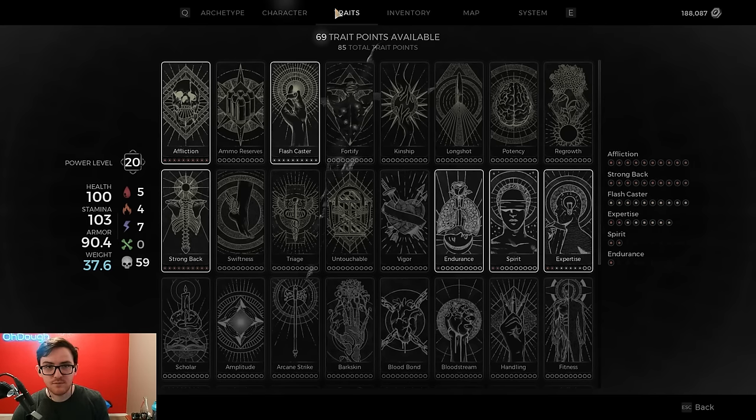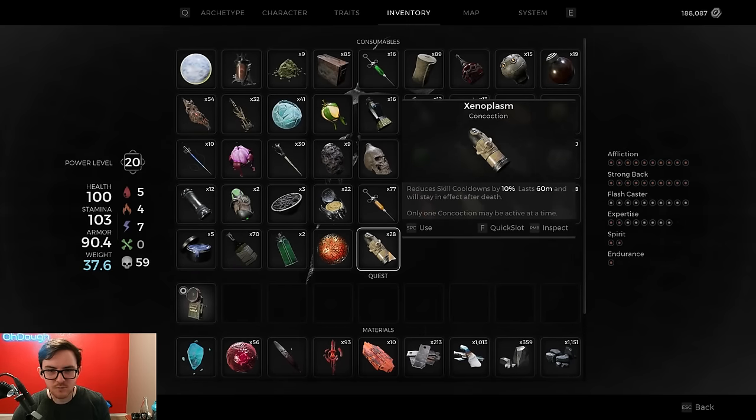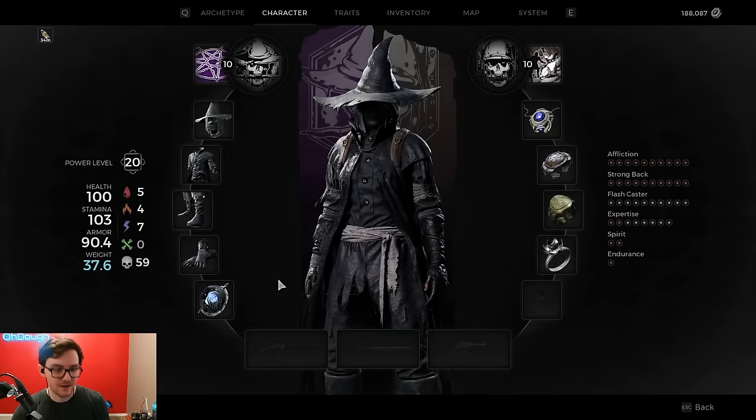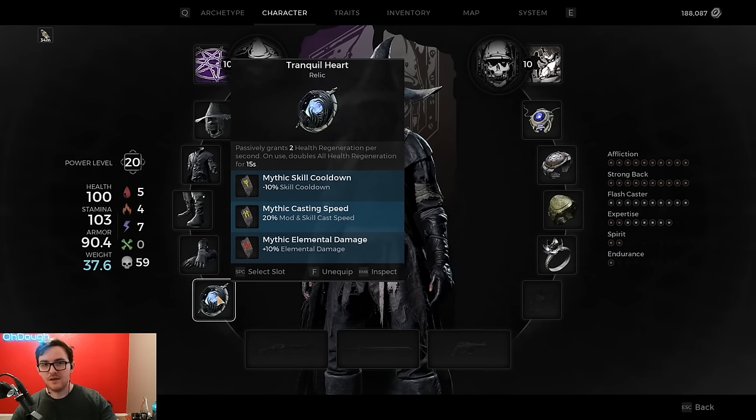In conjunction with that, the next item is Xenoplasm for an extra 10% skill cooldown reduction in the form of a potion. You can make it last 120 minutes if you use Alchemist, pop it, then swap to whatever you want to use. Finally, we have the Mythic Rune for skill cooldown reduction to the tune of 10%. Those are the items you need — everything else is whatever you want.